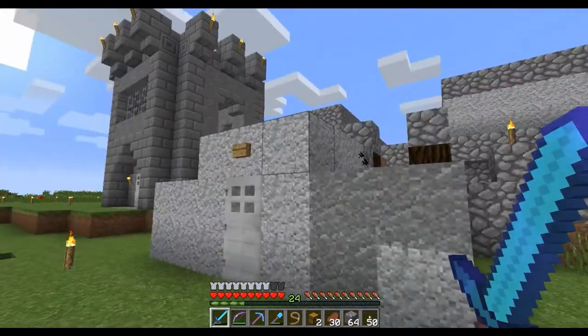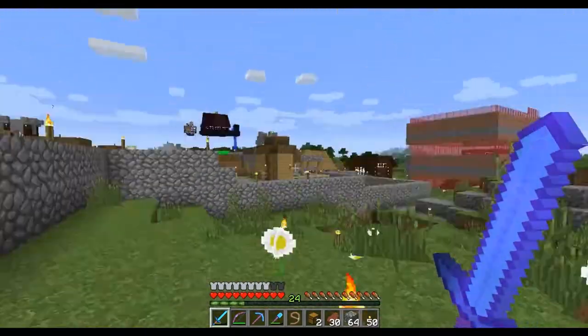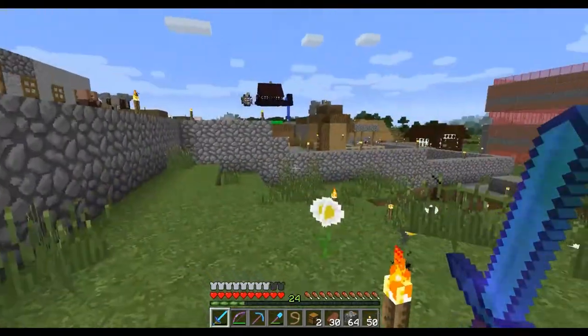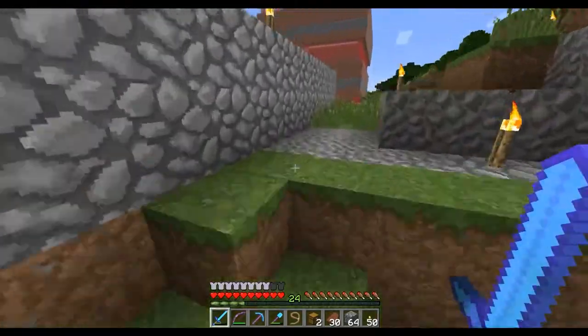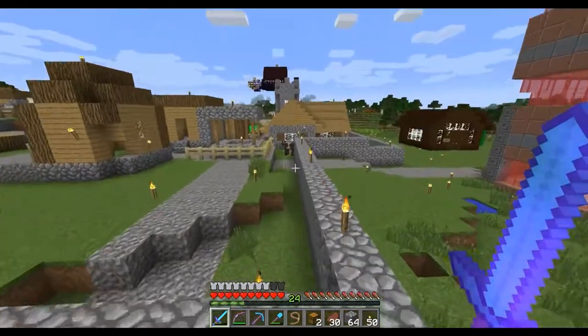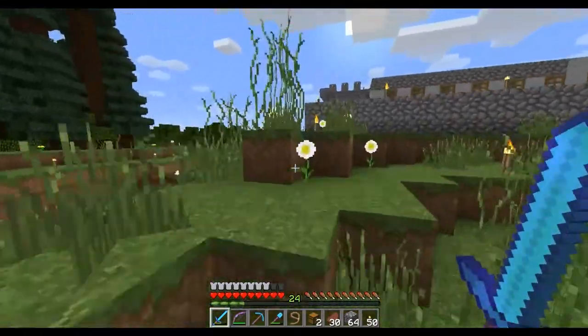I went out and traveled like 5,000 blocks to get a jungle sapling and I do not see the tree I planted anywhere, and I'm mildly irritated about that, because I only brought back 12 saplings and we don't have very many jungles. So whoever took the saplings needs to replant them for everybody.